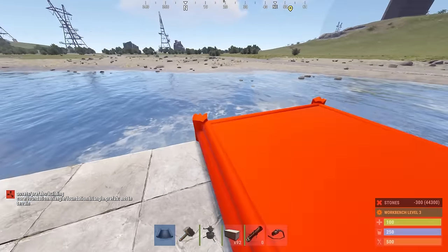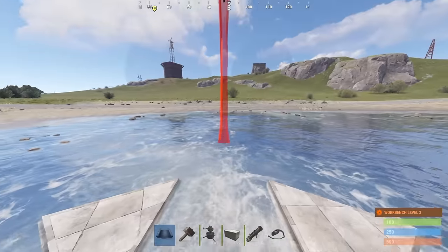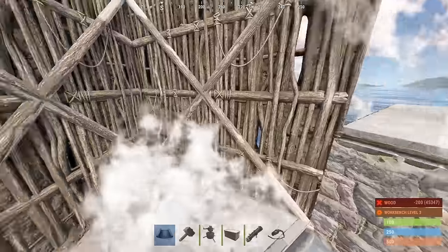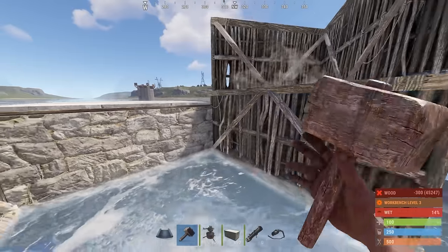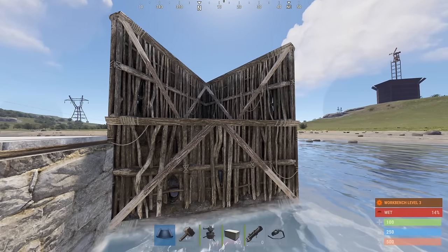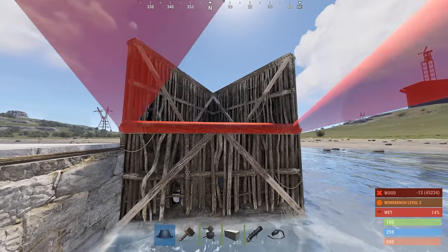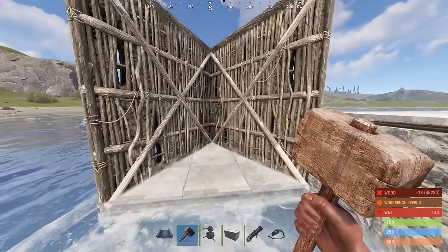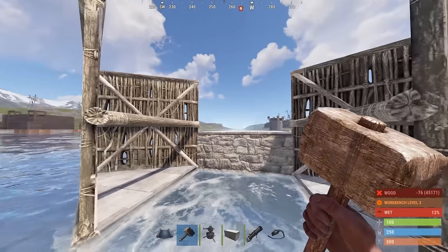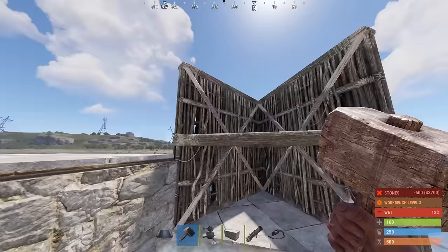With this, there's two different versions we can do. One's a little higher, one's a little lower. Since we're on really flat ground, going to go with the lower one. This is one of the key pieces — this is what's going to have the turrets sit on the foundation, so we need this floor triangle frame to be in the walls.